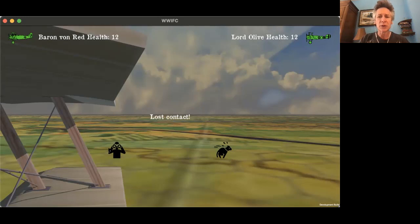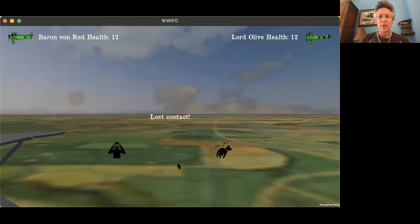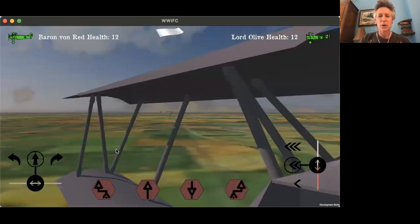In this scenario, let's just assume that these two players just turned the wrong way and lost contact. Baron von Red is seeing the result of that turn — lost contact — and she wants to search. And there we are: we put the planes back together again at the neutral starting position, and they can continue their dogfight.